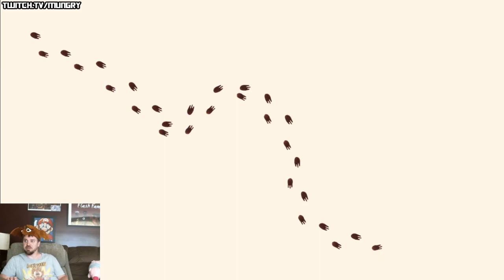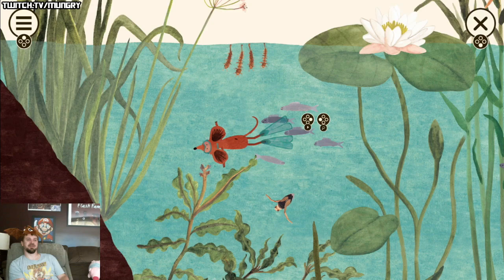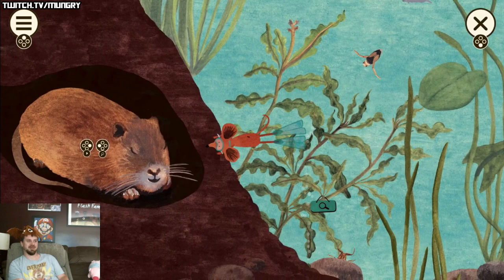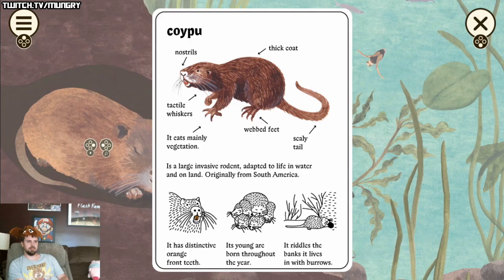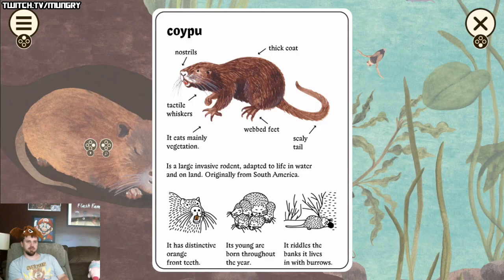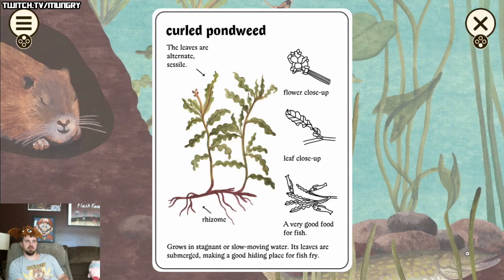I want to check out the pond because I was very interested in the sea life — the sea life speaks to me. We have flippers and a mask — that is awesome. Look at this guy — the coypu! I've never even heard of this thing. It has orange teeth. So it lives in burrows, and it's originally from South America — interesting.